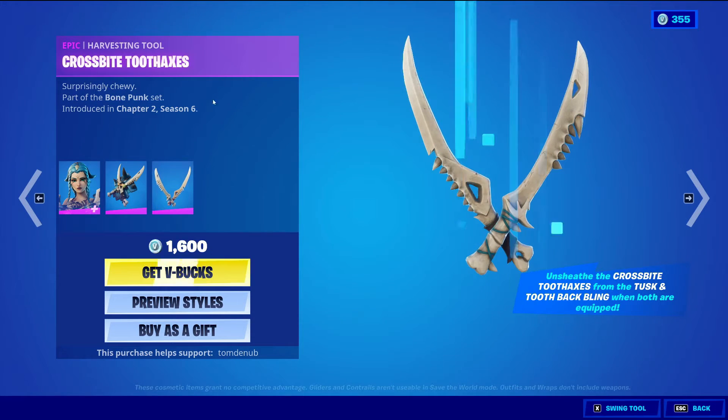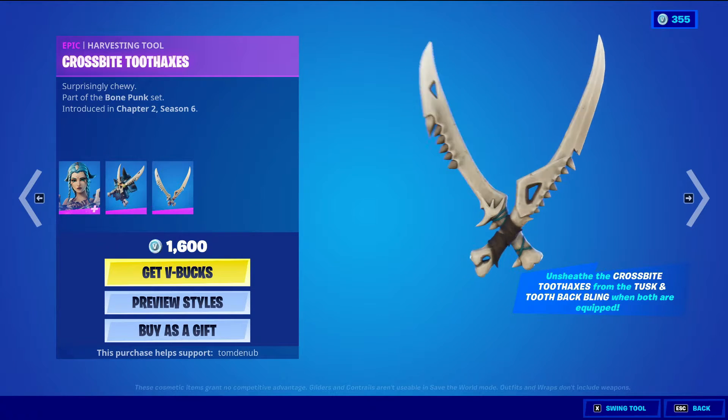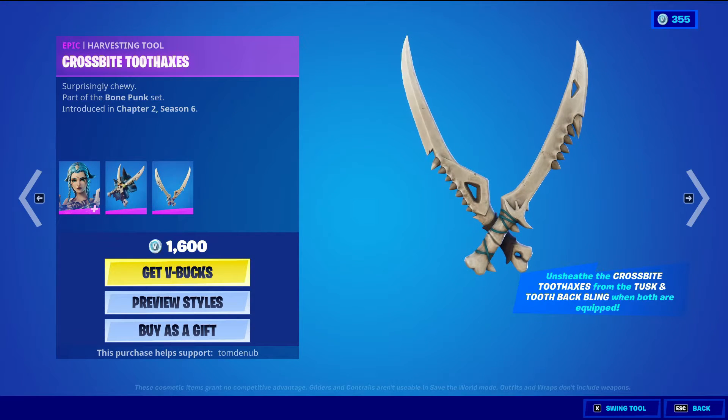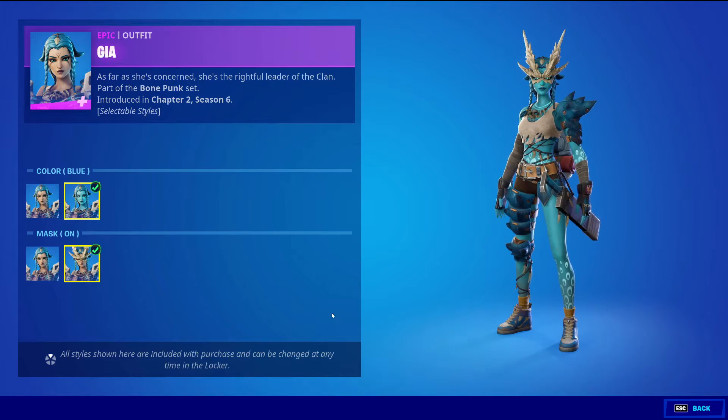This skin also includes the Epic Harvesting Tools Cross Bite Tooth Axes. You cannot buy these anywhere else — it's only with this skin, you can't buy them separate. You get them for only 100 more V-Bucks, it's pretty cheap and it's a good-looking Harvesting Tool. If you have both the Backwing and the Harvesting Tool equipped, once you unleash the Cross Bite Tooth Axes from the Tusk Backwing, there's a little animation. They come out of the Backwing, which is pretty cool. Four styles: the default color, blue color, default with mask off, and mask on.